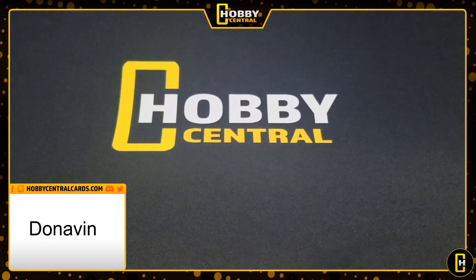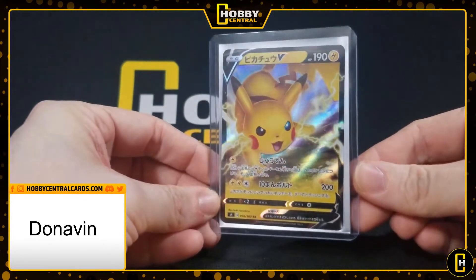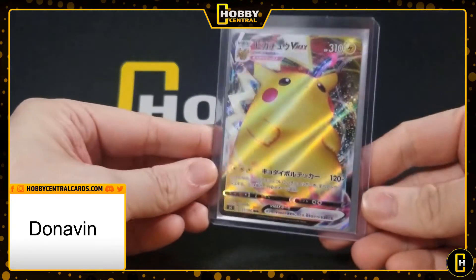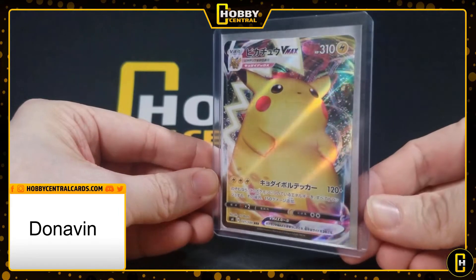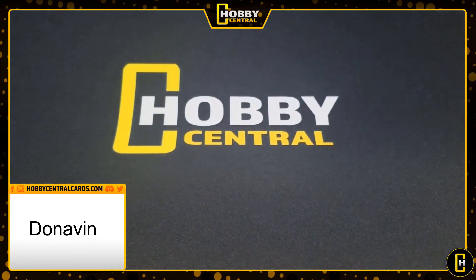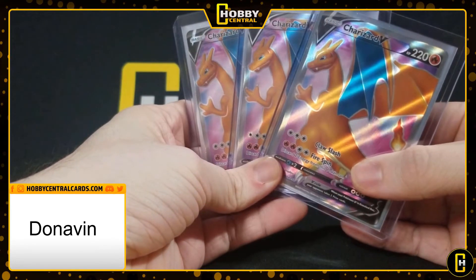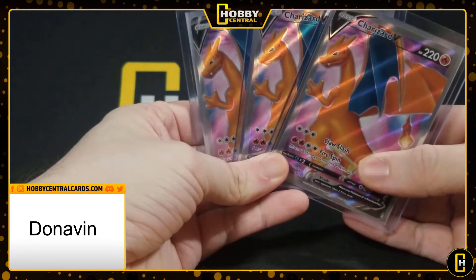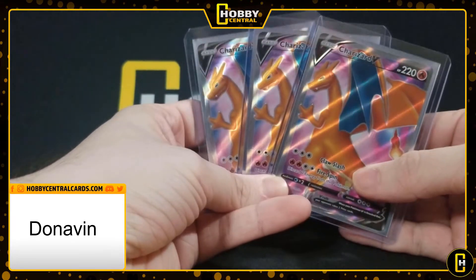Next up we have Donovan. He sent in a Japanese Pikachu V — this is the Japanese equivalent of the Vivid Voltage one — and to go with that he also sent in the Japanese V-Max. And then I'm sure you could guess what his other cards are: Champion's Path Charizard V. At bulk prices you can't really help but include this card in the submission.